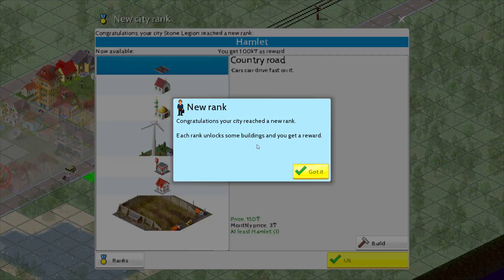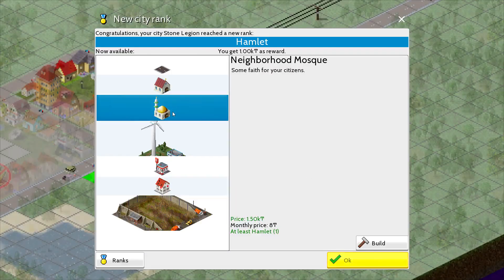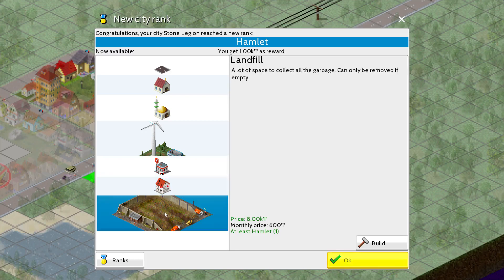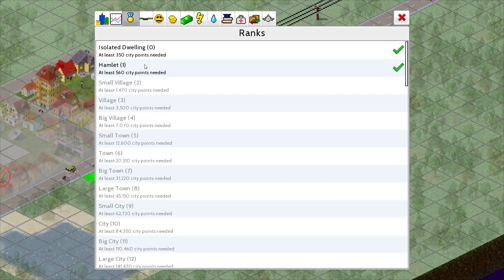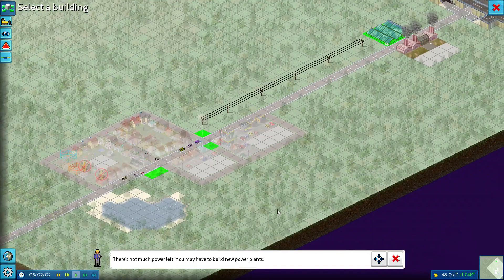Oh, what is this? This is a new rank! So — new rank, congratulations. Your city has reached a new rank; each rank unlocks some buildings and you get a reward. You got a country road, a neighborhood church, a neighborhood mosque, a wind turbine, a small fire department, a doctor's office, and a landfill. I didn't realize you got things out of that — that is really cool.